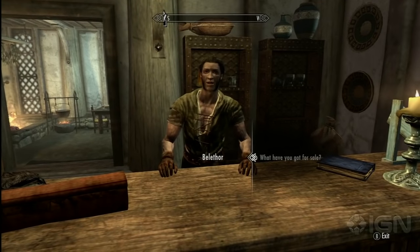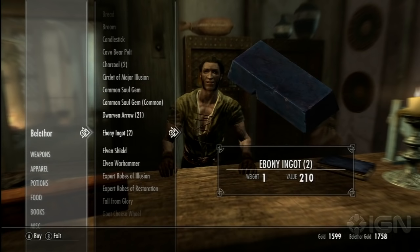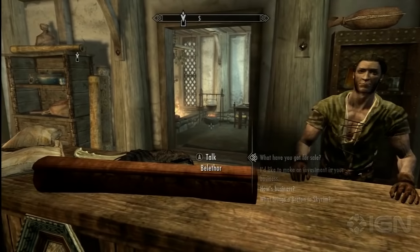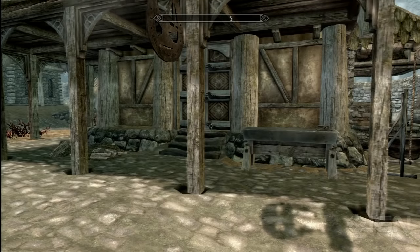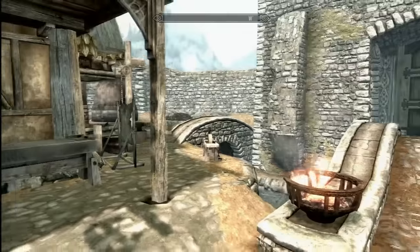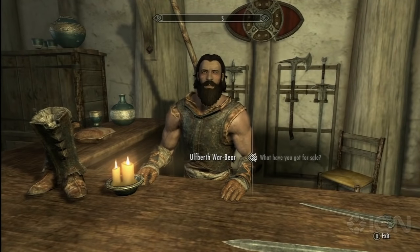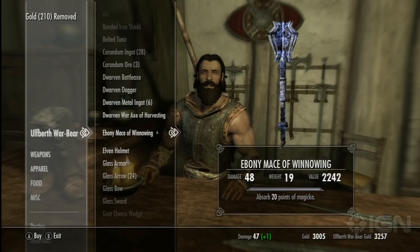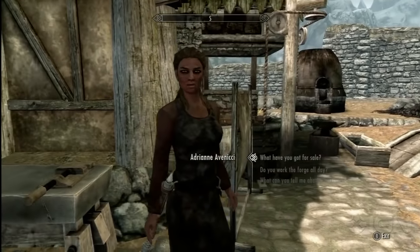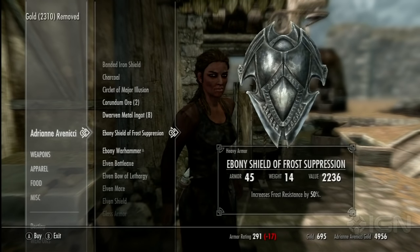Also, back in Whiterun, occasionally Belsor will have some Daedra Hearts, but it's extremely rare that a vendor will have some. Instead, what we're going to buy is Ebony Ingots, because they're about as rare — and this is the second part of building Daedric Armor. Also in Whiterun, the Blacksmith at War Maidens will occasionally have Ebony Ingots, and his daughter outside will also have Ebony Ingots you can buy. They are a bit expensive, so make sure you've got some coin.